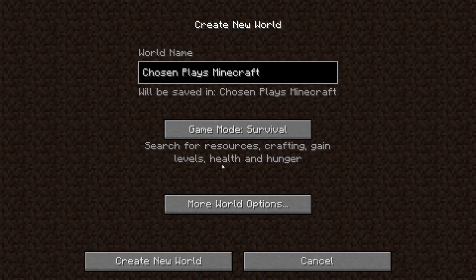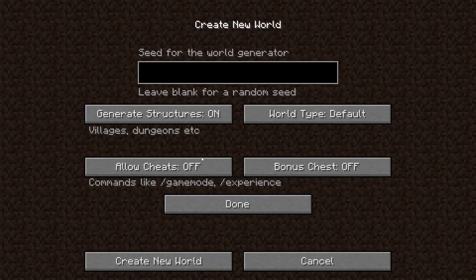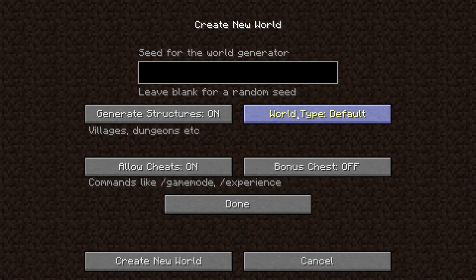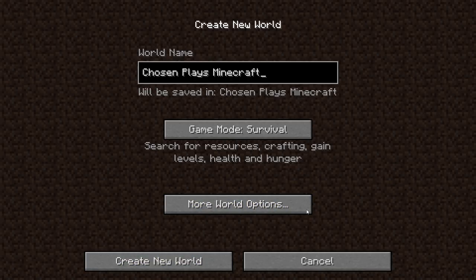We're in good old survival. Let's go ahead and change the world type. We can do buffet - we can choose pretty much anything. Buffet is kind of cool. Let's see, bonus chest? No, we're not a scrub. We'll use 'Chosen Architect' as the seed. I hope that's a good seed for 1.13. We'll see - that's usually the best way to go, I just use my name.